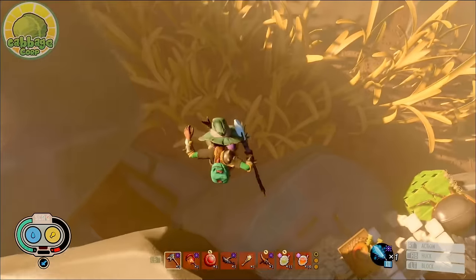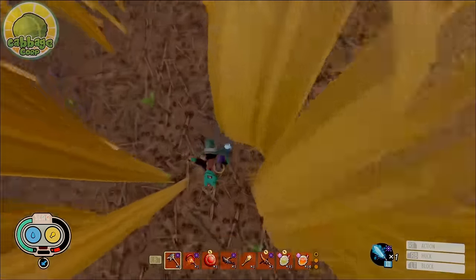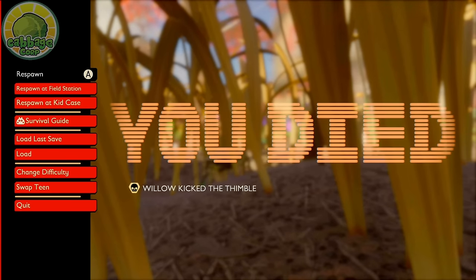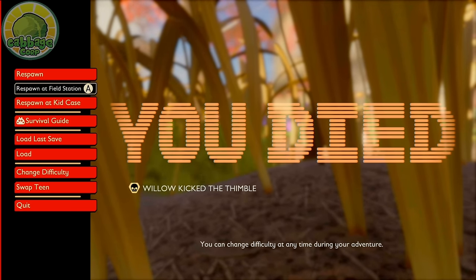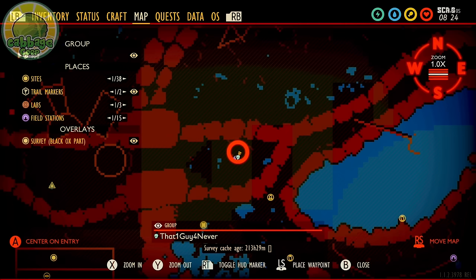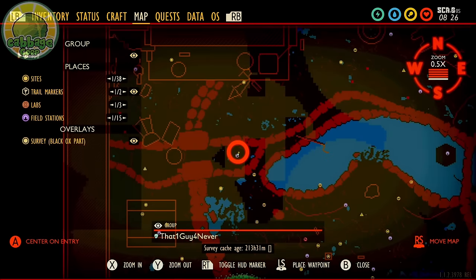The last change I need to address is the new Respawn System. When your character dies, the game now gives you a new option for respawning at a nearby field station. This is a fantastic change — it's going to cut down on your need to make lean-tos everywhere. So if I say in this video to set up a lean-to before a fight, just know this is less important than it was before. Of course, it won't help if you haven't discovered a nearby field station, so make sure you're exploring.